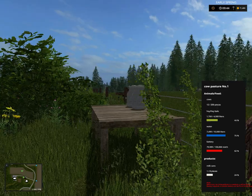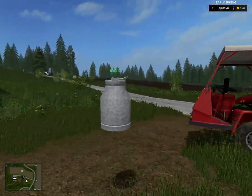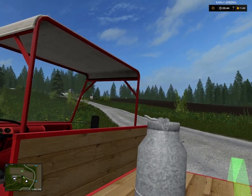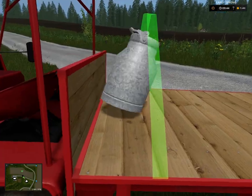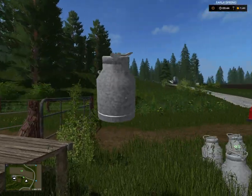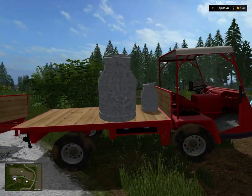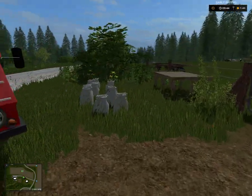Now you get milk cans. We're going to bring these down. These don't hold a lot. You can actually put these - I saw on an episode of Snoopy Snoo that she actually did put these directly into the milk trough where you empty the milk.